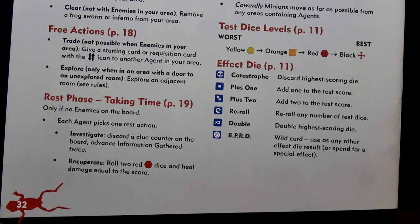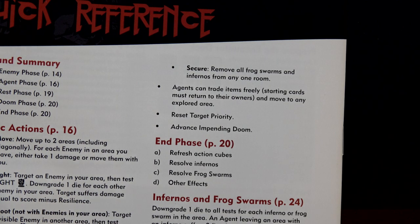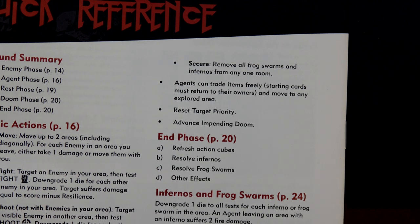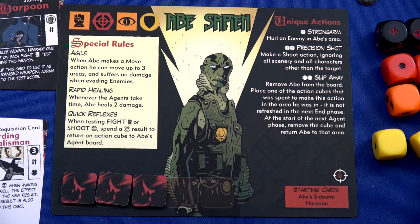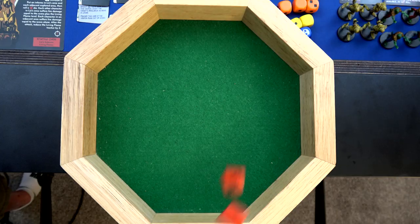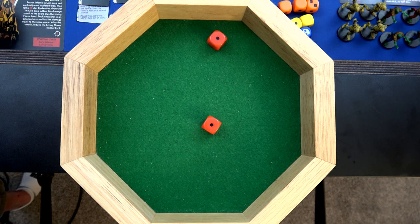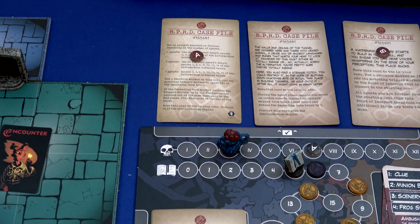The other two agents will recuperate - roll two red dice and heal damage equal to the score. The third option is secure: remove all frog swarms and infernos, but there aren't any. Then agents can freely trade items. We reset the priority track and have to advance the impending doom. Abe has rapid healing - whenever the agents take time, Abe heals two damage. We roll two red dice for additional healing - he heals to full. Liz rolls two dice and heals two out of her three damage, leaving only one. That felt good, even if I have to push up the impending doom track.